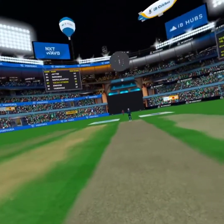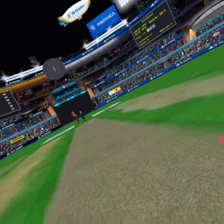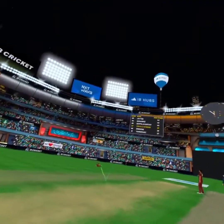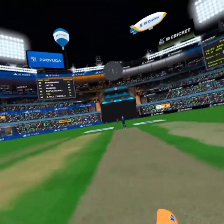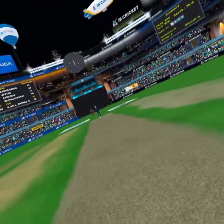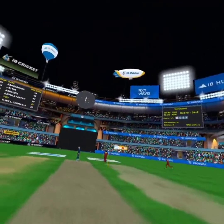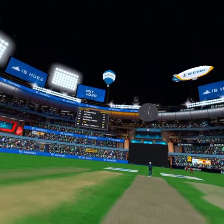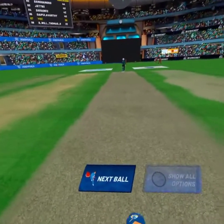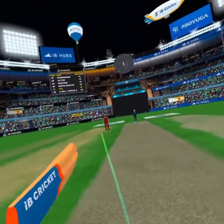Current run rate is above seven. That's a gentle touch on the board. That's a stunning off-cutter. Scoring rate is around seven. Picks the tunnel into the back side. Two runs added to the scoring board. Score.